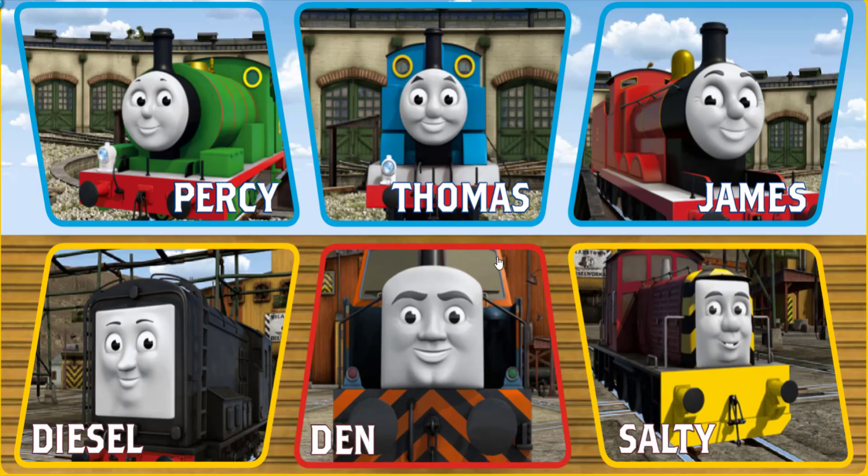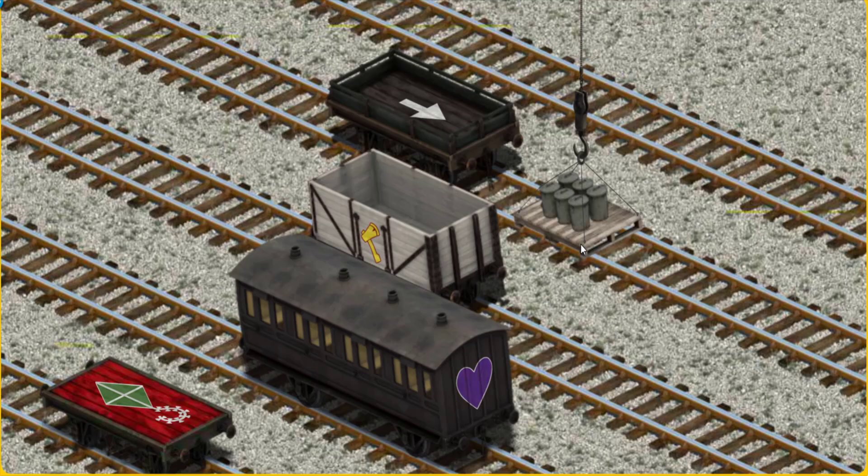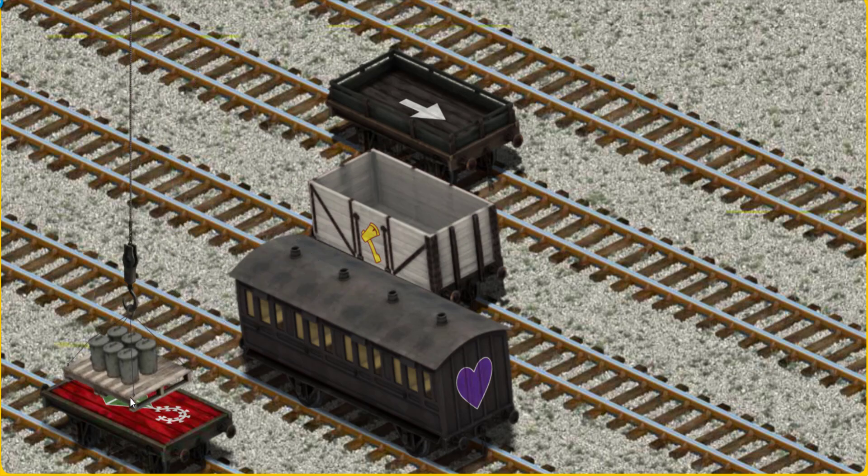It's a busy day at Brendam Docks. Thomas and his friends have many deliveries to make. Den must haul the rubbish cans to Whiff's waste dump. Show Cranky where the rubbish cans are. Oops! Help Cranky find the rubbish — you've found them! Let's lift and load. Now the cargo must be loaded. Show Cranky where the red flatbed with the picture is.